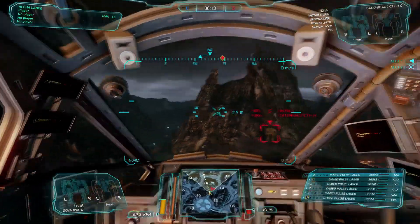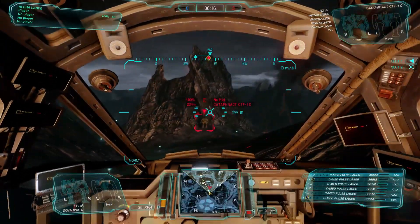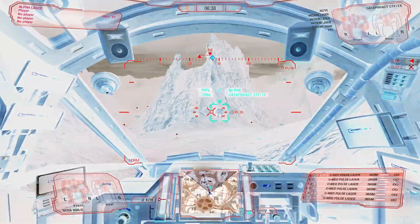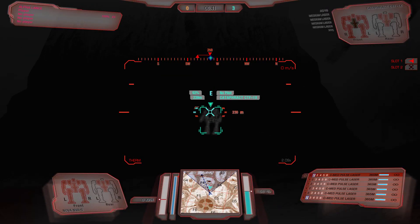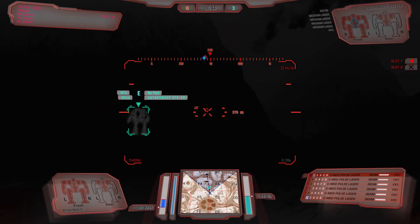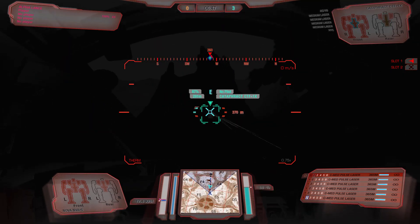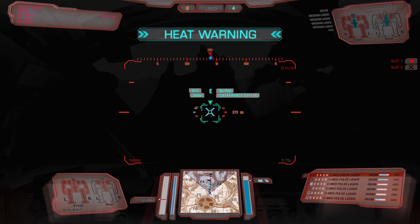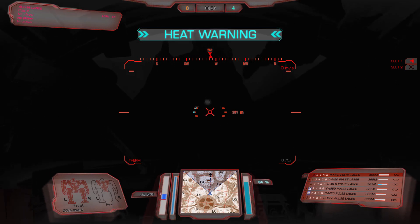Another alternative is to use inverted color mode. There's a Windows application called the Magnifier — let me disable that and turn on color inversion. I'm not even sure if I can record this. But if I turn on thermal now, it glows white and I can actually see because it's not bright white all around me. It probably won't come through on the recording, but you can see that the mech is really easy to tell at this range.